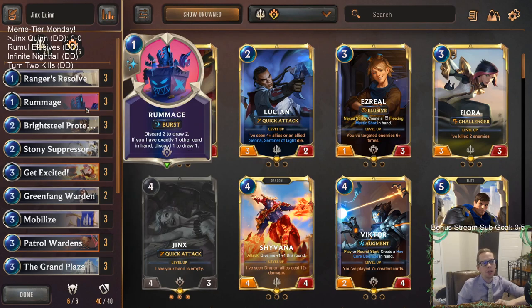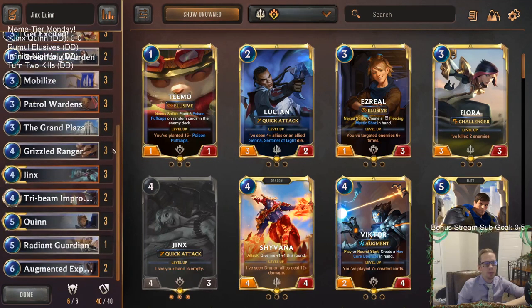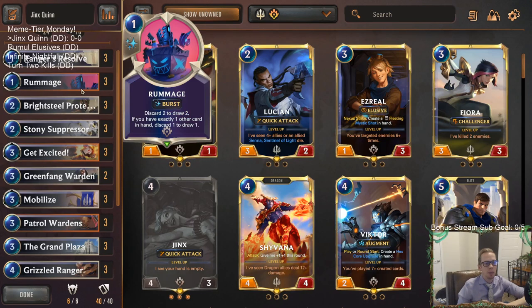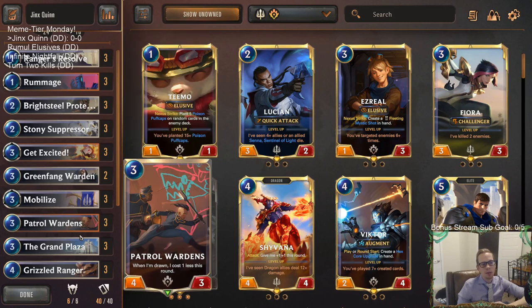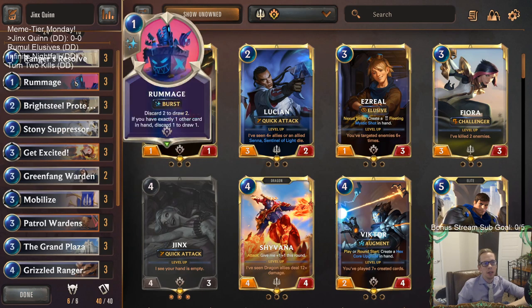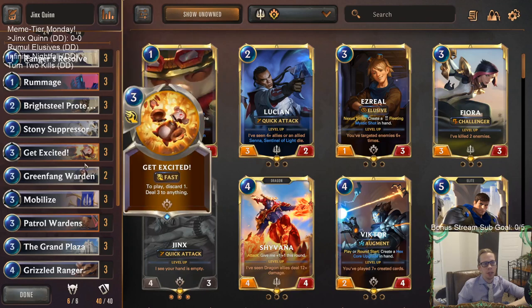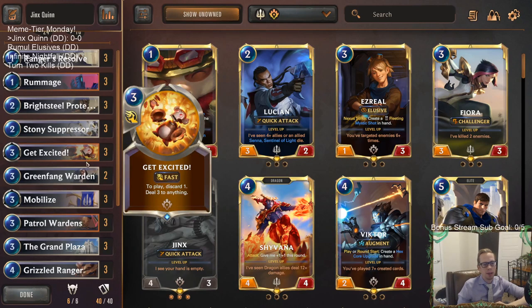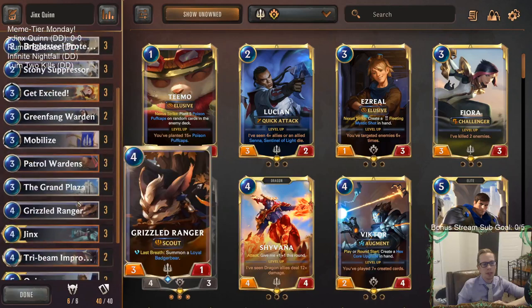We'll also play Rummage to go find more Get Excited or search for whatever we need. This isn't really creating cards that are good to rummage away — Rummage is just card disadvantage but an easy way to empty our hand for Jinx. We're also playing Stony Suppressor because we don't really have expensive spells — we're using things like Ranger's Resolve and Rummage that are really cheap. Most of our opponents are going to be playing a bunch of spells, so we just have Stony Suppressor in here to annoy them and slow them down while hopefully we're sped up by Mobilize.